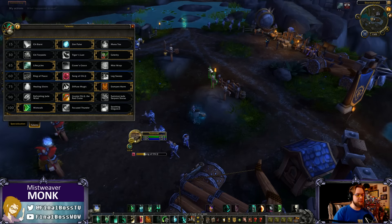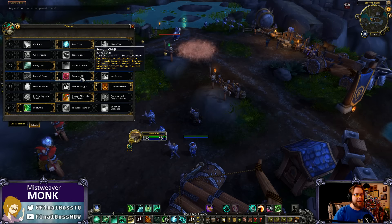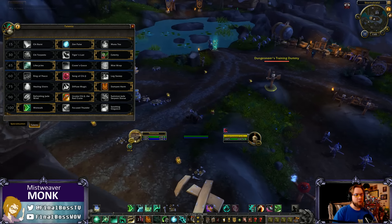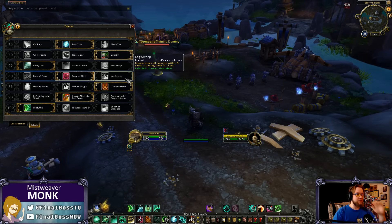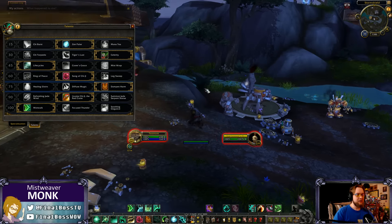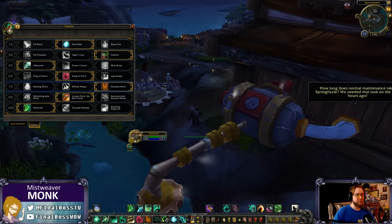Song of Chi-Ji is a skill shot — any enemy that touches the cloud gets put to sleep. I just put the dungeon training dummy to sleep. Ring of Peace has been changed so that enemies within the ring who cast a harmful spell or ability get knocked out of the ring. It protects healers and DPS maybe in dungeons or PvP. These are all on your CC tier.